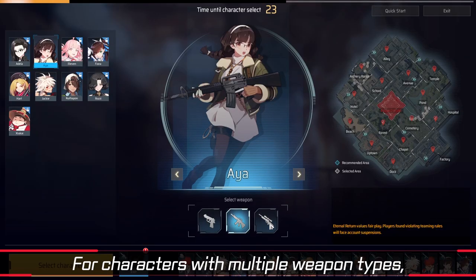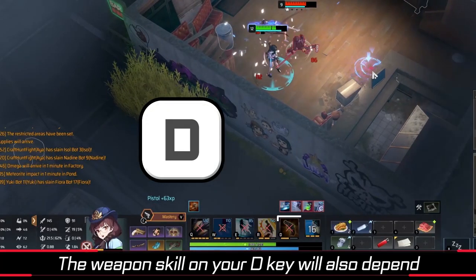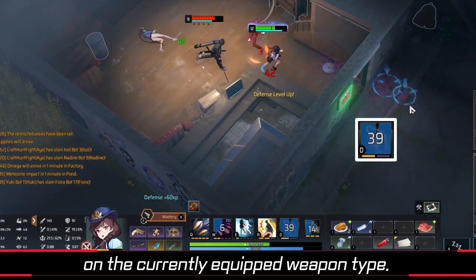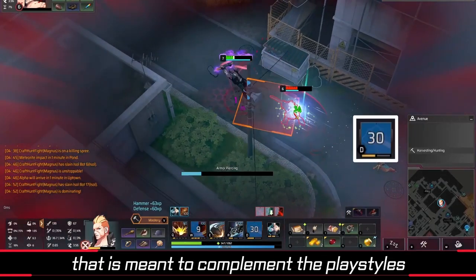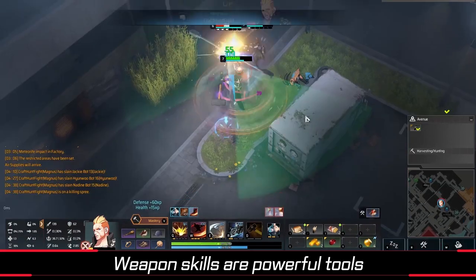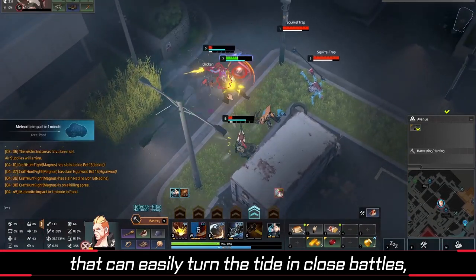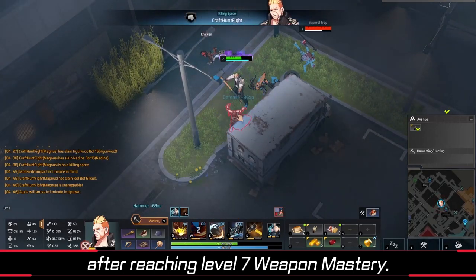For characters with multiple weapon types, you can choose which basic weapon they'll start with when they spawn. The weapon skill on your D key will also depend on the currently equipped weapon type. Each weapon skill has a distinct effect meant to complement the playstyles of the characters who can equip that weapon. Weapon skills are powerful tools that can easily turn the tide in close battles, so they can only be learned after reaching level 7 weapon mastery.